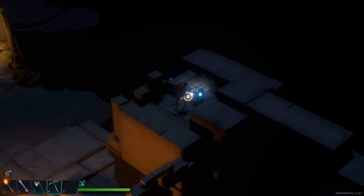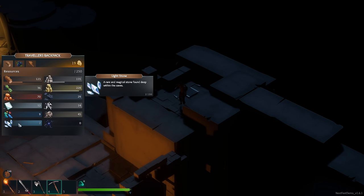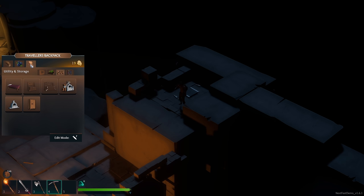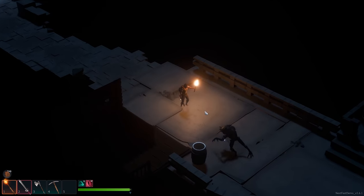Let's see what we have in this chest — a sturdy chest I haven't opened before. This is where we get light stones. Light stones are a rare and magical stone found deep within a cave. I think we need them to craft the Angler Dangler mega weapon. There are a few more monsters further down — the dungeon continues deeper.